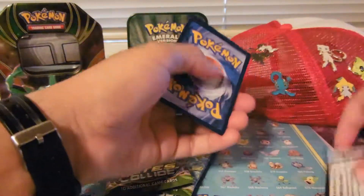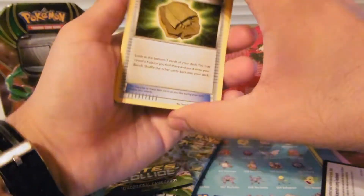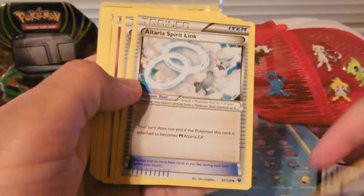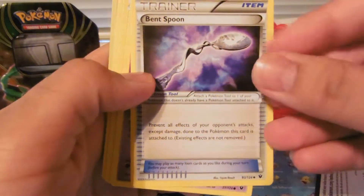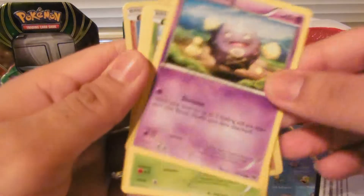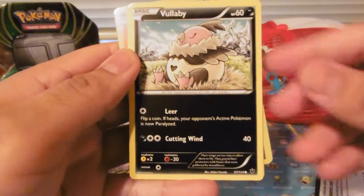I've got a code card. So we're gonna start off this video with Dome Fossil Kabuto, Altaria Spirit Link, Bent Spoon, Koffing, Burmy, and Volibear.